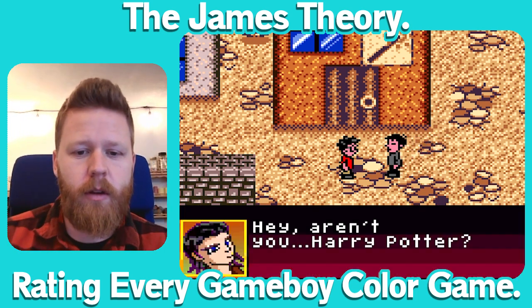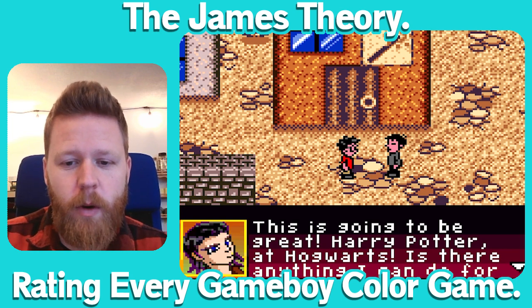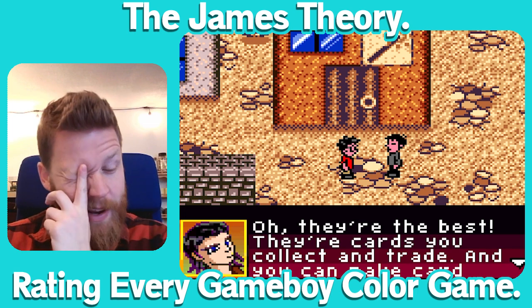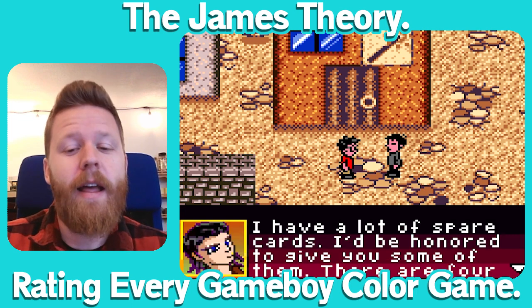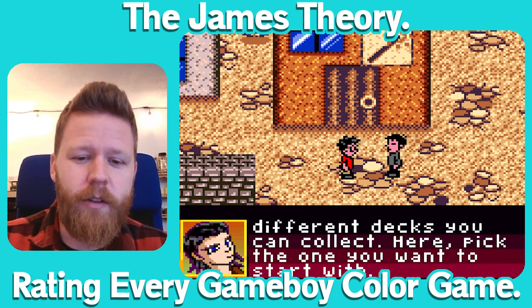We meet a boy who recognizes Harry Potter and is excited he's finally going to Hogwarts. He asks if Harry needs any famous Witch and Wizard cards, explaining they're cards you collect and trade that can make combinations to create magic. Harry jokes it sounds better than playing solitaire — which is hilarious because he was locked away. The boy offers to give Harry several different decks to start his collection.